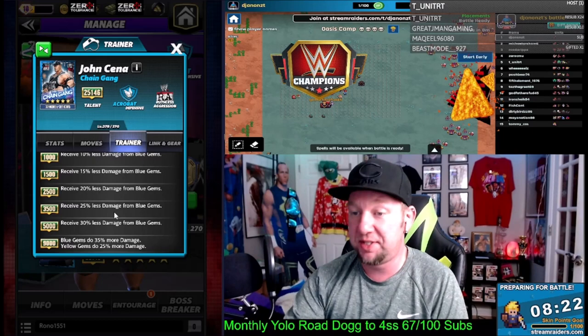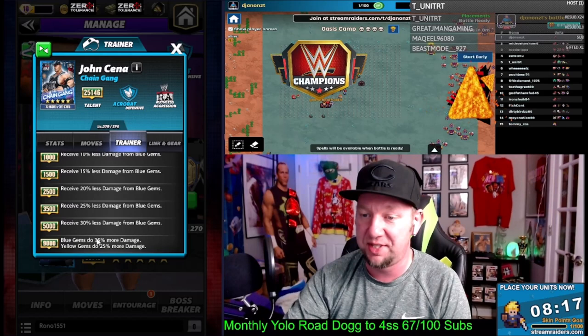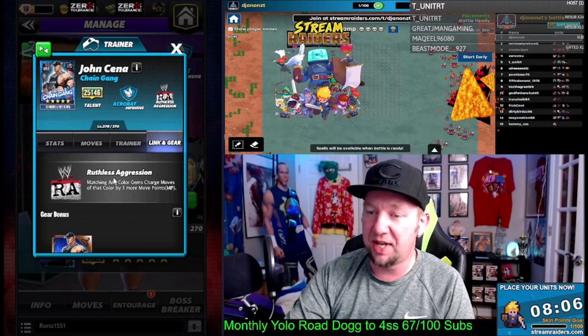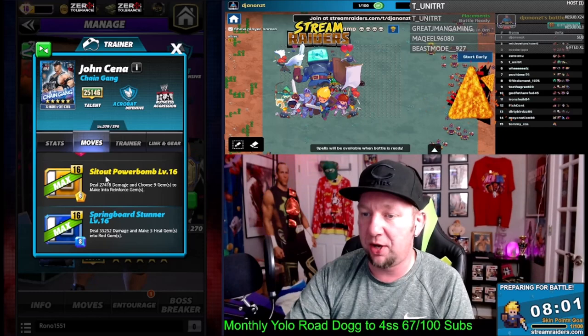This is the reason you'd want to take him up. I would take him to 9,000 and I will at this point because I want that. Not sure we're going to go much higher than that. He does have a Nexus link — how does Chain Gang have a Nexus link? That's weird. And he's got the RA link. If we look at his moves, the Sit Out Powerbomb is the four-star move and the Springboard Stunner is the five-star move.